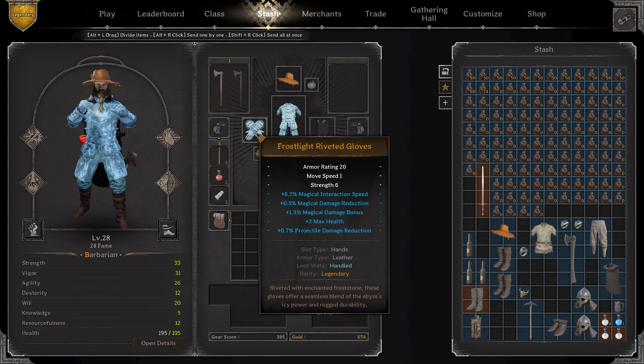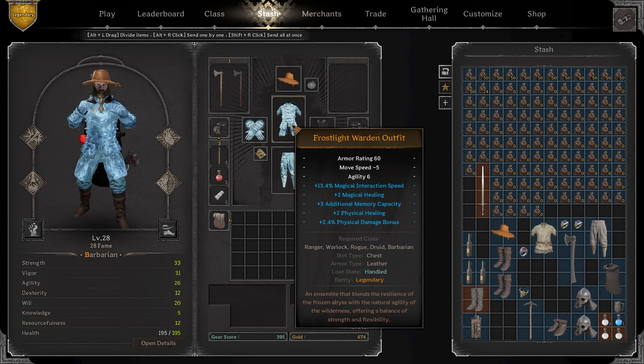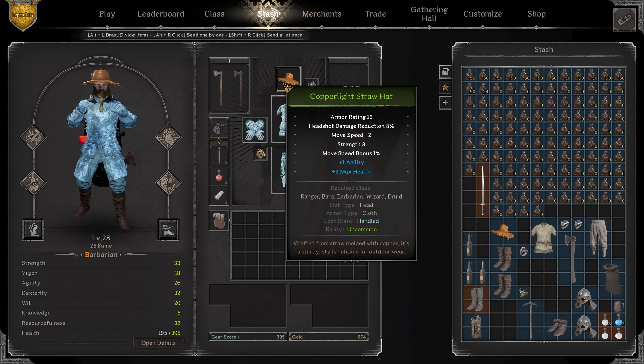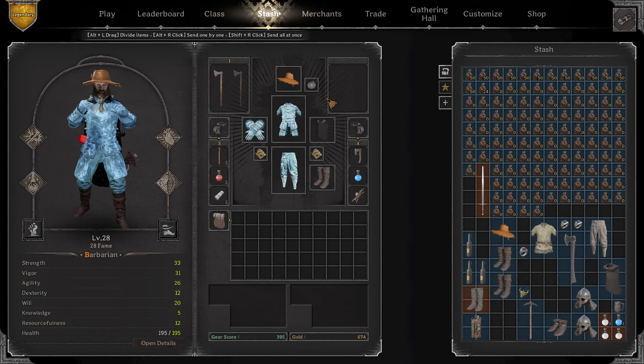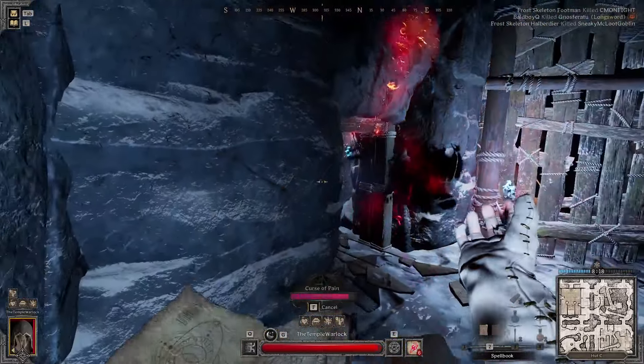For instance, these gloves actually give me move speed. These trousers only have minus one move speed and six agility, so I gain a lot of move speed from them — normally they are minus two. This warden outfit, I don't even know if warden outfits can normally be worn by barbarians, but this is minus five speed and six agility, so I'm almost gaining move speed from it too. I also get 60 armor rating from it in five rolls. You can mix this with things like a copper light straw hat that has a move speed bonus, and you end up with a crazy good kit.